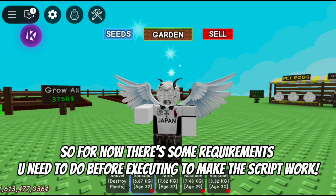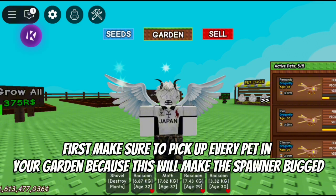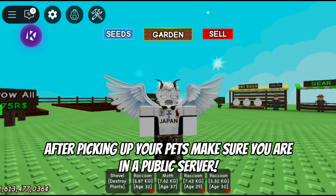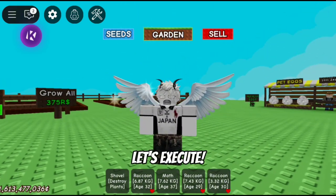There are some requirements you need to do before executing to make the script work. First, make sure to pick up every pet in your garden because this will make the spawner bugged. After picking up your pets, make sure you are in a public server. After doing all this, let's execute.